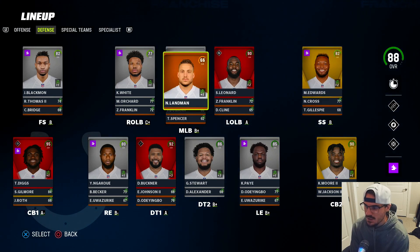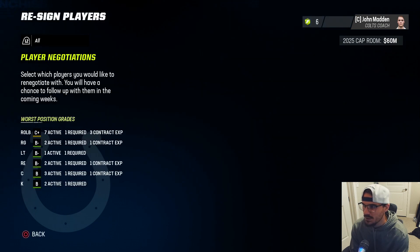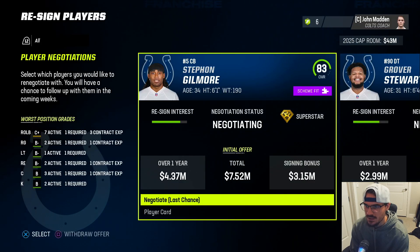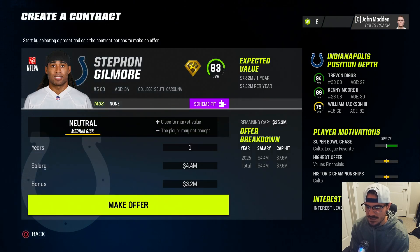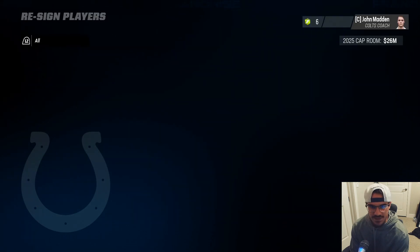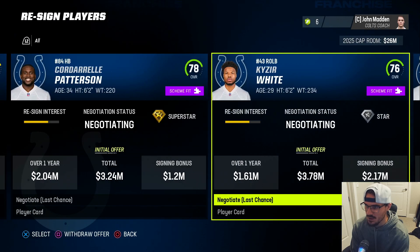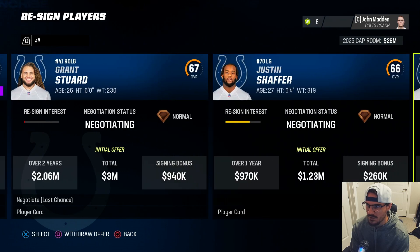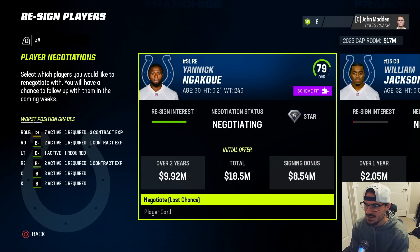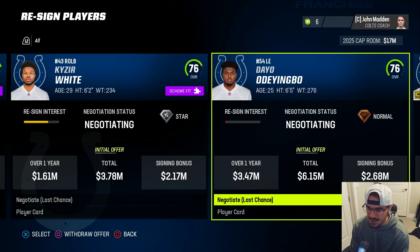Players ready to resign with 60 million cap: giving DeForest Buckner a two-year deal - he's coming back. Gilmore gets a one-year deal and he's coming back too. Grover Stewart on a one-year deal as well - they're good players but they're band-aids every single time. Letting Ngakoue walk, William Jackson walks, Patterson walks, Kazir White walks. Bringing Ryan Kelly back for at least one more season at center. Seventeen million left to work with.